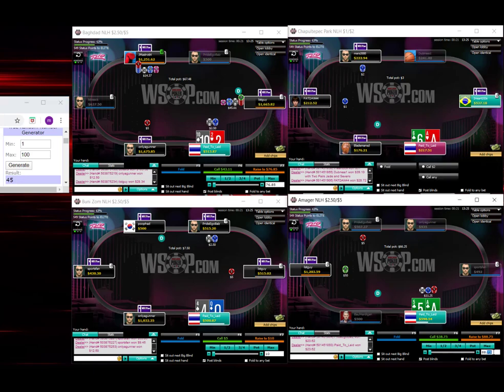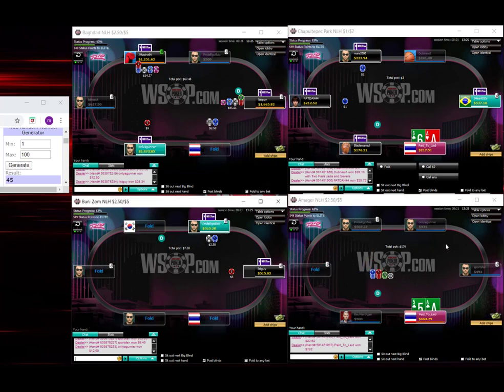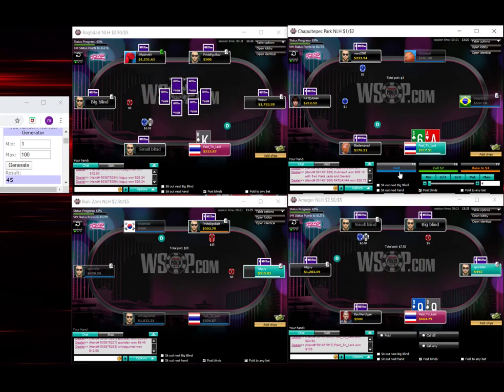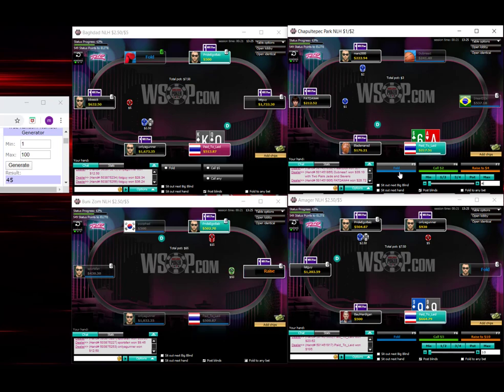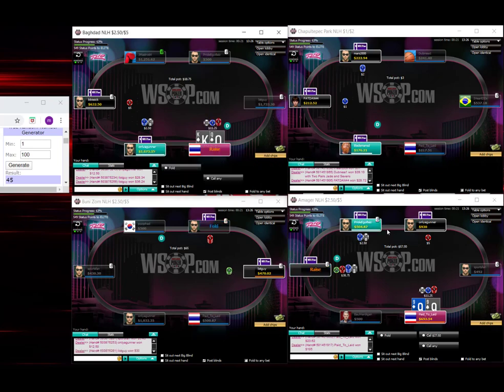45. We just want to get our 4-bet frequency correct here, and we don't want to just be ace-queen and king-queen heavy in this situation. We want to have some hands like ace-5 at some frequency — it's kind of my go-to wheel ace for the 4-bet.